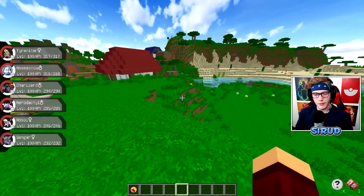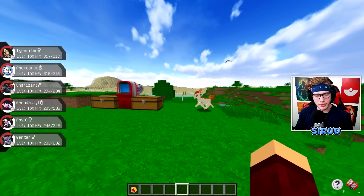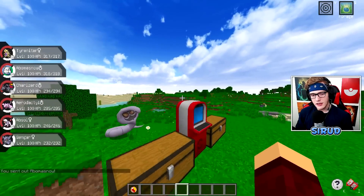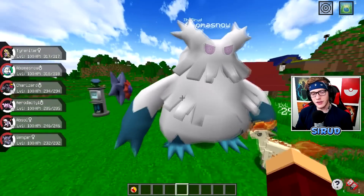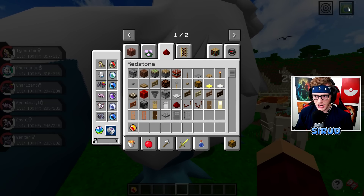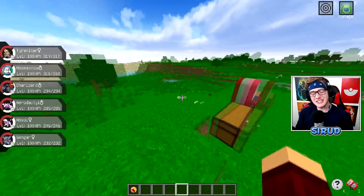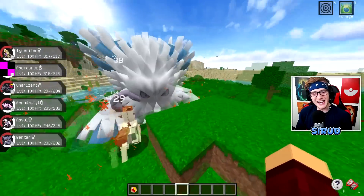Now I'm going to cover something from the 6.2.2 update since I didn't do an update video for that. Basically, if you look at my party, all my Pokémon can mega evolve — they all have mega stones on them. If you walk up to one and hit B, you'll notice it changes up in the top right to 'Mega Evolve.' Then you go up to your Pokémon and hit G, and boom — Abomasnow is going to mega evolve, which is absolutely insane.